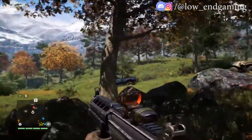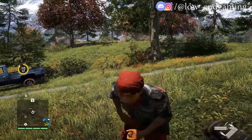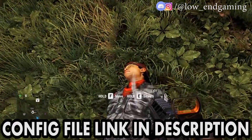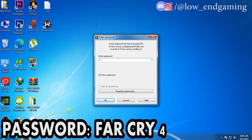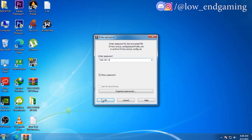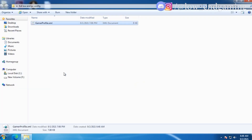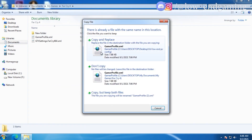Here comes the step which will change everything. Editing the config file of Far Cry 4 is a bit complicated, so I have given the config file link in the description. Download it and extract it — the password is FAR CRY 4 in capital letters. Then copy the config file, go to My Documents > My Games > Far Cry 4, and then paste and replace it. And done — now play the game.